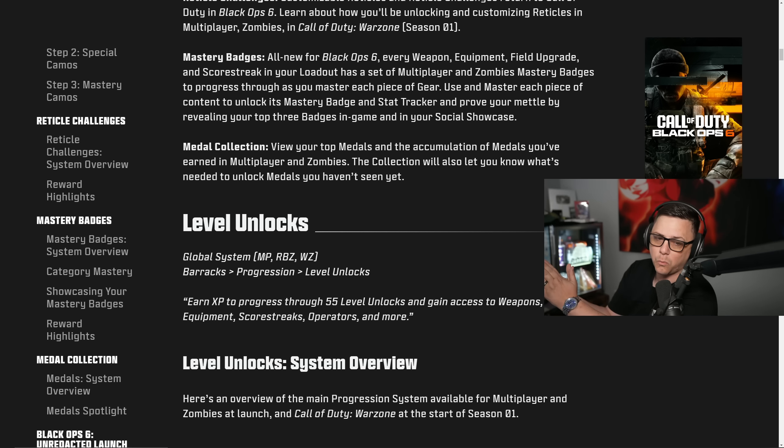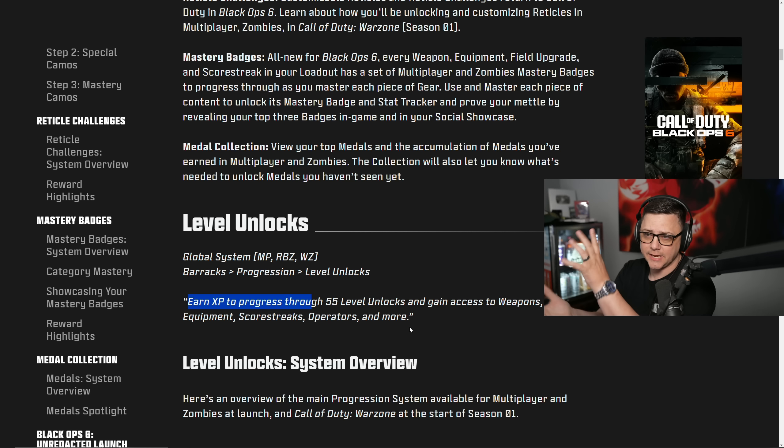Level unlocks are a global system that is the same across multiplayer, round-based zombies, and Warzone. In the barracks you'll see that progression. Earn XP to progress through level 55, unlocking weapons, equipment, score streaks, operators, and more. At level 55 you can choose to stay there or prestige — changing your icon, getting special rewards, and earning a prestige token to permanently unlock a specific item for the next run.